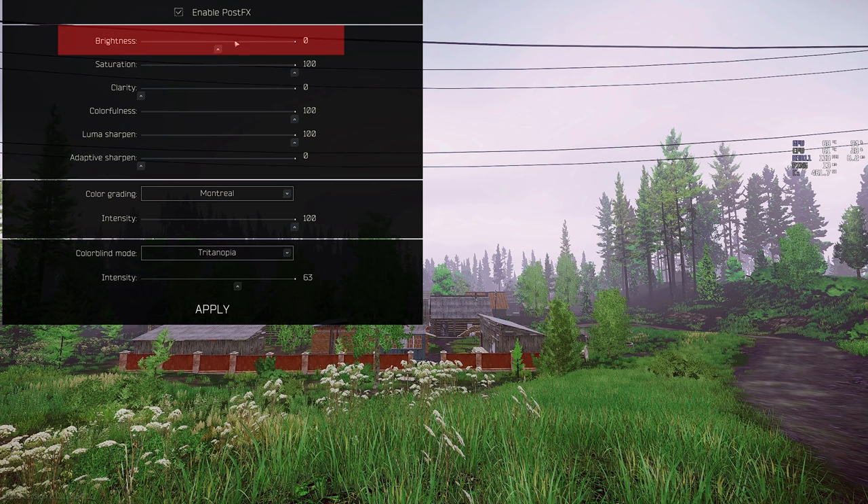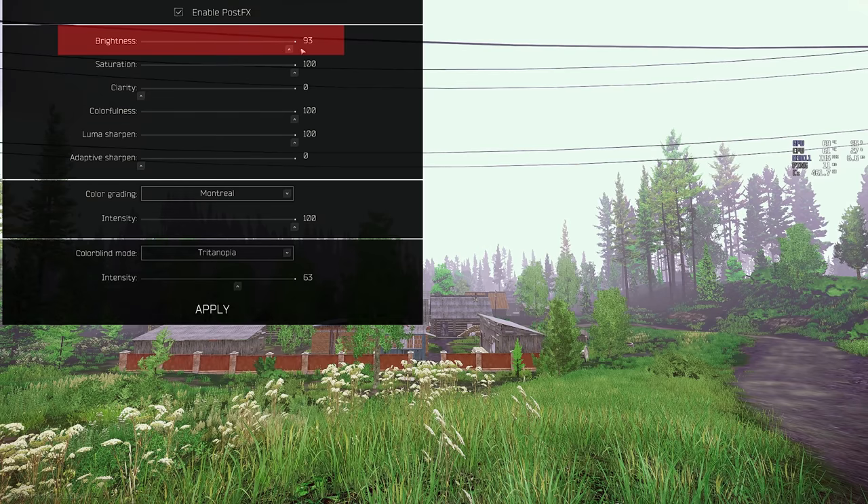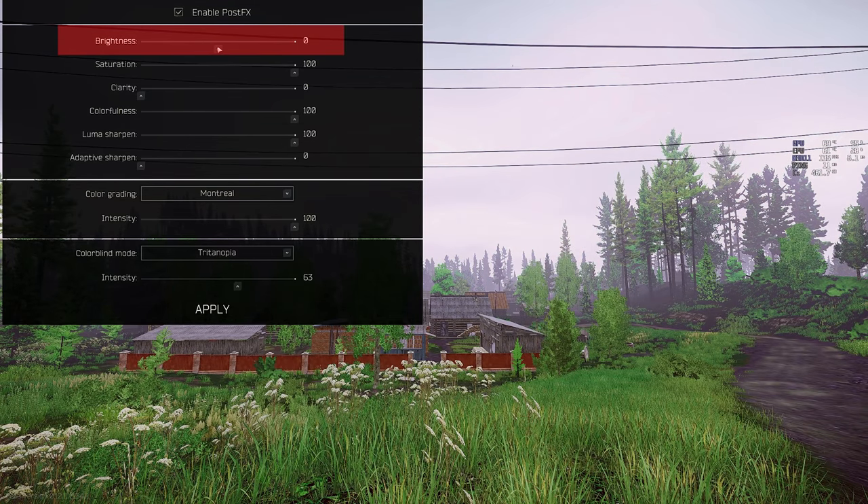Don't use brightness. This adds loads of bloom to the game when it's sunny, and it will also turn up how bright flashlights are for both you and the enemy, rendering them basically useless and blinding.